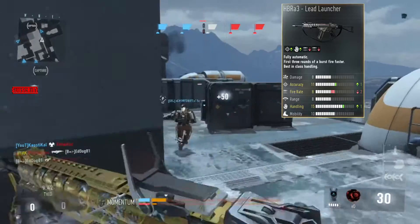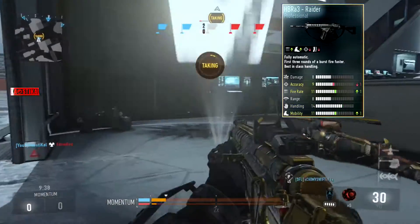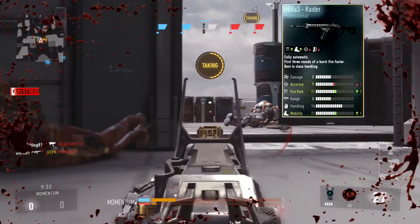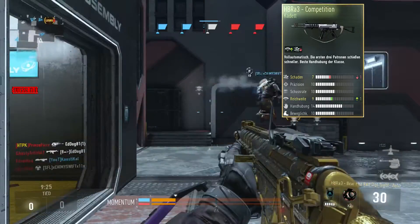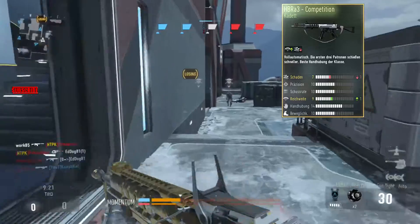Now let's talk about the HBR A3 Raider — accuracy goes down by one, fire rate goes up by one, and mobility goes up by one. Next up we've got the HBR A3 Competition, where the damage goes down by one and the range goes up by one.